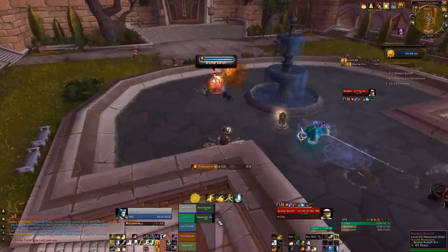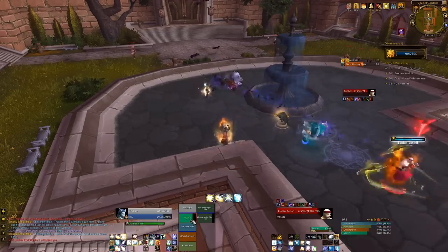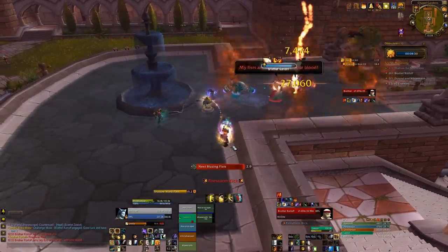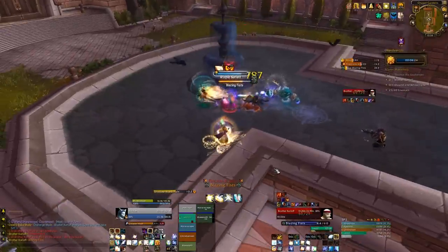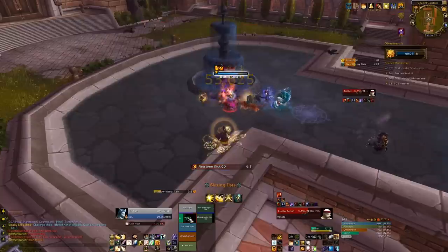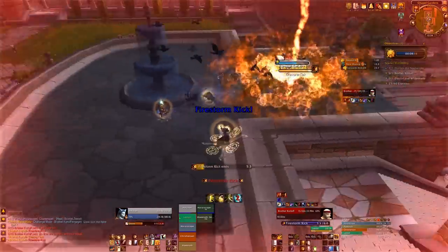The second boss - you want to pull him when he's between those two groups, otherwise you'll get extra adds, and you don't need to kill those guys at all. Once you work out what to do he's really not hard, you just need your positioning right. He has a blazing fists move where he shoots out a cone of fire that hurts anyone standing in it, so make sure your tank moves out of it - or pops a cooldown like our monk tank just did. Make sure he's pointed away from the group.